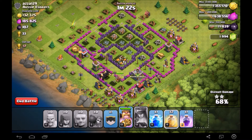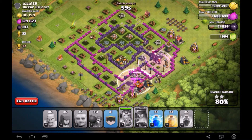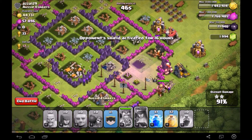This army composition — and the variant where you swap out barbarians for witches — is a lot of fun. You can tear through bases no matter what kind they are: resources in the pumps, resources in actual storages, it doesn't matter. It's one of those universal compositions you can use on any resource-heavy base. I threw a rage spell on top of my giants with 48 seconds left, but I didn't really need it — it was just for fun.